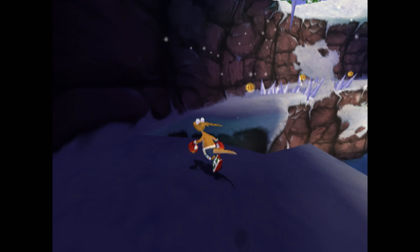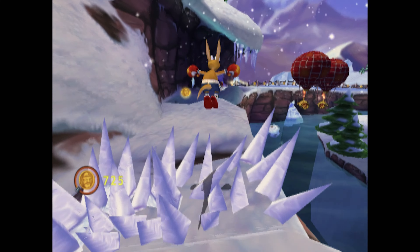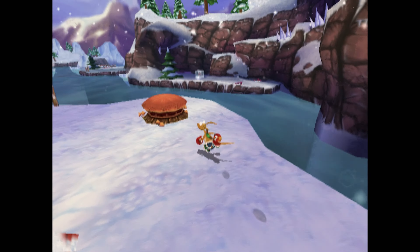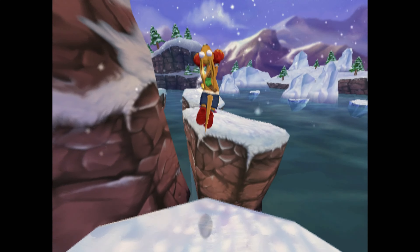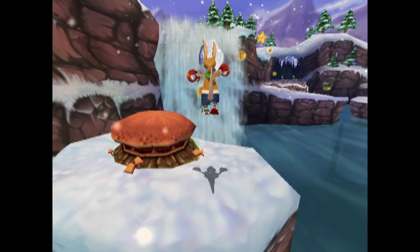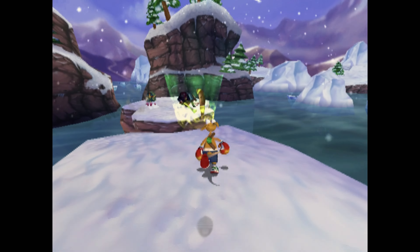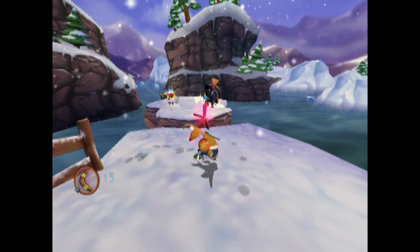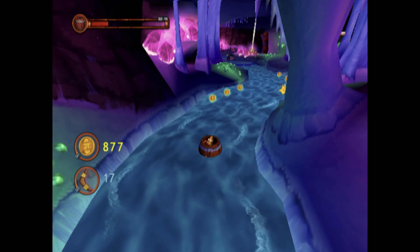Clonoa 2: Lunatea's Veil is the follow-up to the popular PS1 game, but I rarely ever hear anyone talking about this one, and it's actually the first Clonoa game I've ever played. You are Clonoa, a rabbit-dog-cat thing. You have a magic ring that lets you grab and throw things better than anyone else. You're transported to a dream world which is becoming unbalanced by all the monsters that have started appearing, and the king of the dream world asks you to find the four bells you need to ring to restore the balance. The story really dragged on and was pretty overly convoluted for a cute 2.5D platform game.